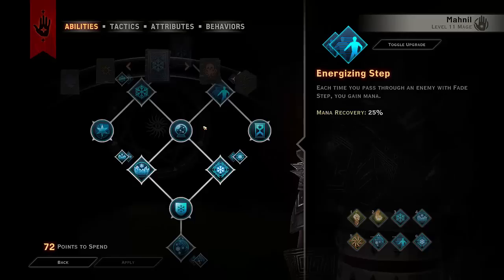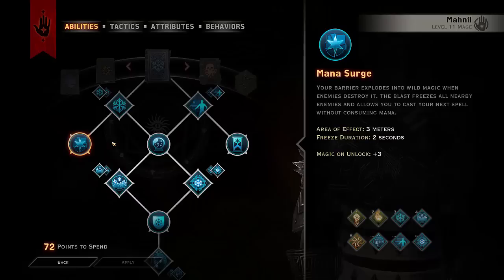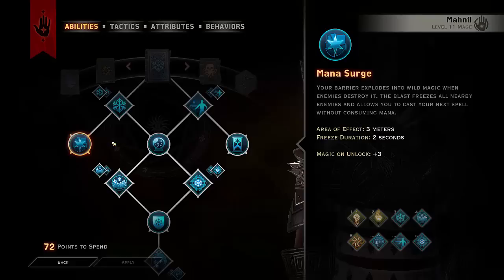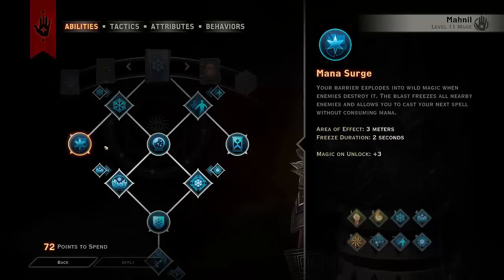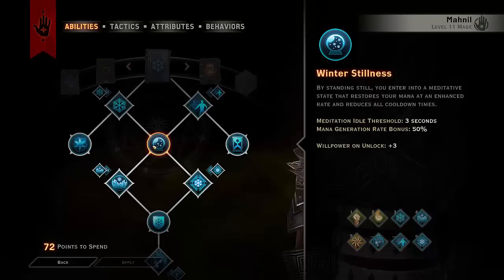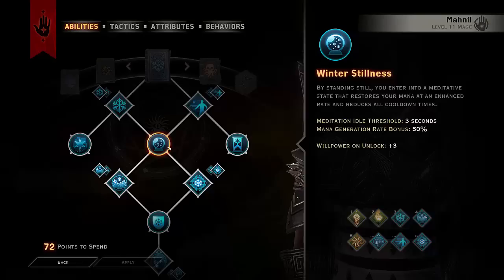We're taking Mana Surge — it's a bit buggy at the moment, which actually lets you sometimes randomly get Mana Surge even without a Barrier. It also works with Guardian Spirit: when that triggers you will get Mana Surge, and if you take Barrier, Mana Surge will work really nicely. What it does is when your Barrier ends or is destroyed, in an area of 3 meters around you, you will freeze enemies for 2 seconds and your next spell is free. Winter Stillness is a very key spell for pretty much all mages — if you are still for 3 or more seconds, you get a 50% mana regeneration bonus.